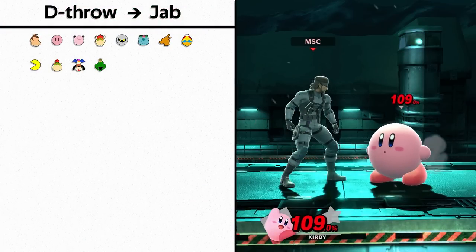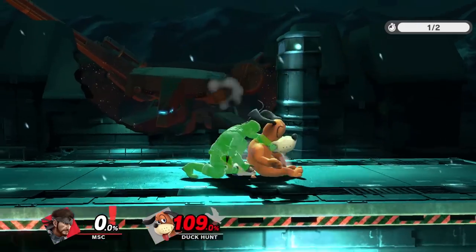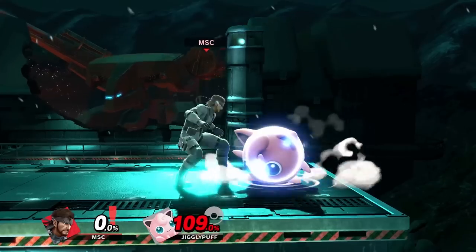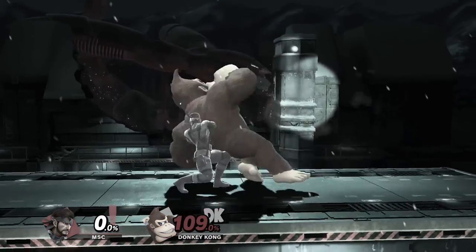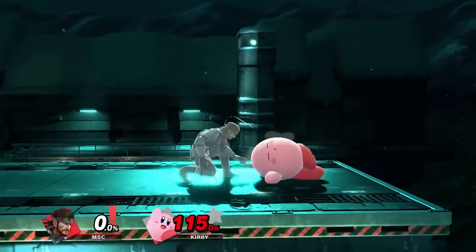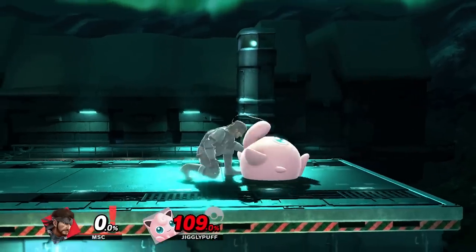There are actually some alternative options against characters susceptible to down throw jab after 108%. You can jab once, then true combo into a forward tilt. However, the timing between the jab and the forward tilt is very tight, and you'll only get a 1-frame advantage over the opponent after the jab. Meaning if you forward tilt even just a bit too late, they can shield it. I would say it's only worthwhile going for this if you down throw them facing the ledge, close to the blast zone, since it can potentially get you an early kill.